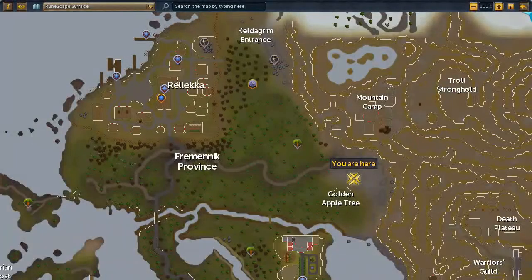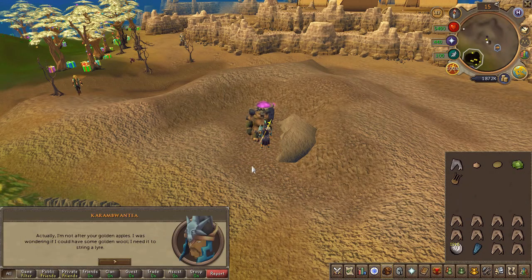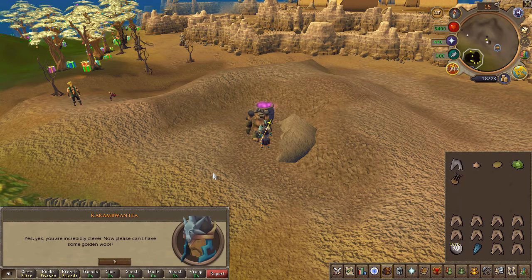Go ahead and cut a branch from the tree and craft it into a non-strung lyre. Head to the southeast and speak to Lally the Troll. He will present you with three chat options — make sure to go through all three of them.